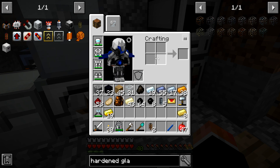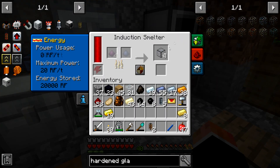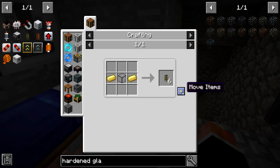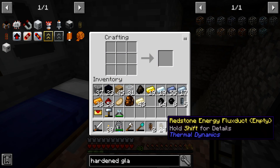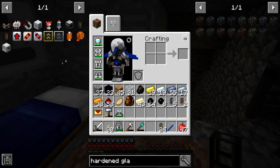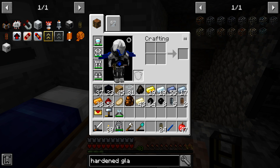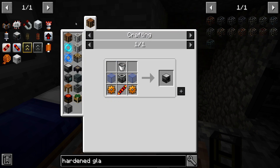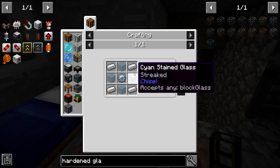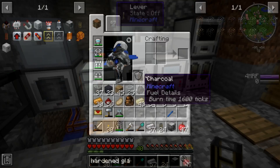Let's take the hardened glass and put these together — I'm going to make 24 of those, hopefully that's enough. Let's look at making the fluid transposer — that's just glass, copper, gold, and a bucket, plus a machine frame. We know this: tin. Let's put that together — boom, we got the fluid transposer.